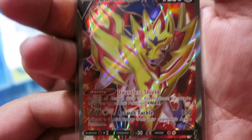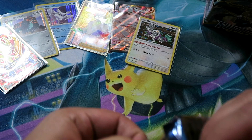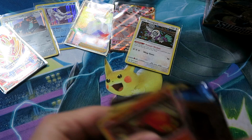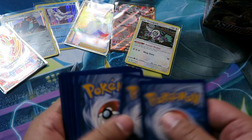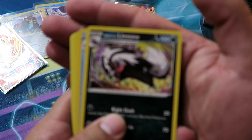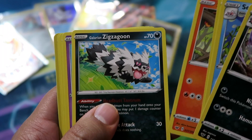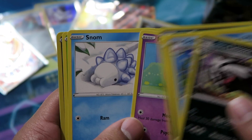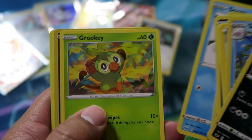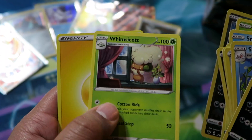Super cool card, very pretty. So far three hits — three holos — but I heard people saying on average eight per box, so we'll see. Pack sixteen: Galarian Linoone, Seaking, Ordinary Rod, Silizapide, Galarian Zigzagoon, Munna, Snom, Rookidee, Skorupi, Reverse Spritzee, and Whimsicott as the rare.